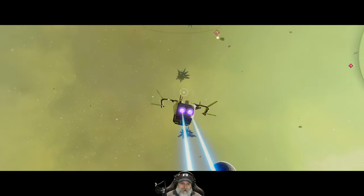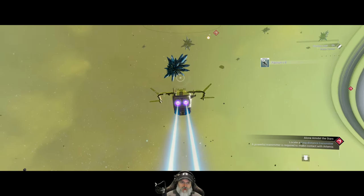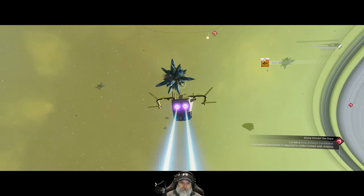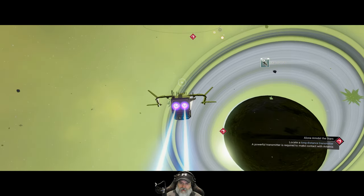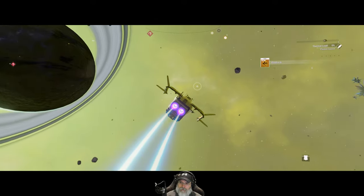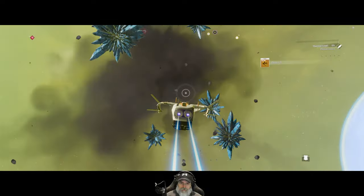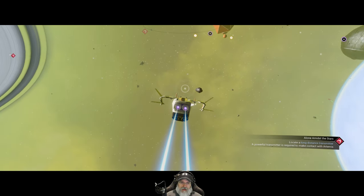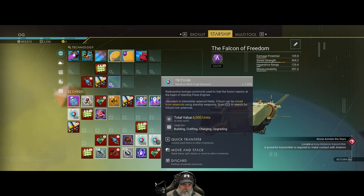What do these star-shaped asteroids give us just out of curiosity? Oh those are platinum asteroids. Okay that was a gold one. So these star types of asteroids definitely have the higher end stuff in them - gold and platinum. We don't need any more gold and platinum at the moment though - that one just has more tritium. We've got a crap ton of tritium.